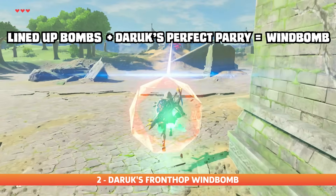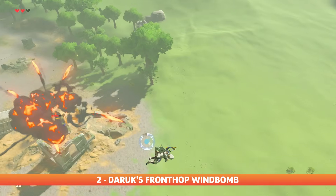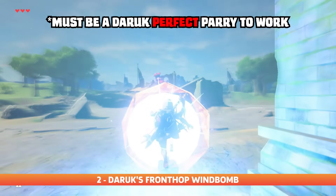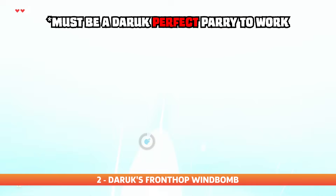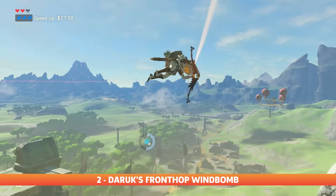But you can also use perfect parries instead of bullet time to make this work as well. You can perform Daruk's front hop wind bomb by jumping and dropping the bombs as normal but using Daruk's protection to parry at the exact same time. And you can wind bomb yourself using the power of Daruk's parry slowdown.